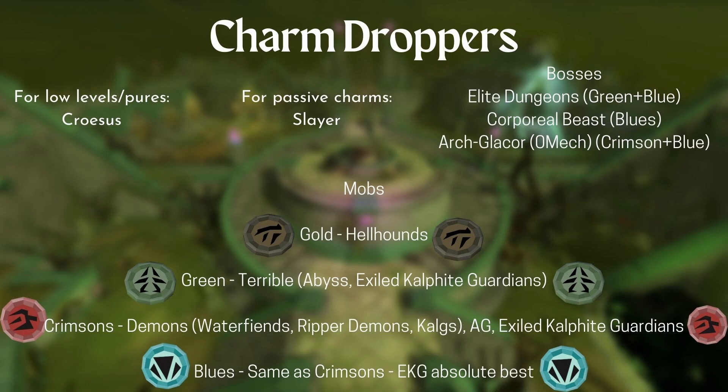The more Slayer you do, the more of everything you get, including charms. Most bosses give some sort of charms and some sort of GP. You've got Elite Dungeons for greens and for blues. You've got Corporeal Beast for blue charms. And you've got Archglaesaur for crimsons and blues. Zero Mechanic Archglaesaur is the fastest kills per hour, so it's the fastest charms per hour. You can also do 1, 2, 3, 4, or 5 mechanics — they'll lower your charms but increase your loot. For non-bossing mobs: for gold charms you've got Hellhounds; for green charms, don't go out of your way — but you've got Abyssal Creatures and the absolute best charm dropper in the entire game, the Exiled Kalphite Guardians.